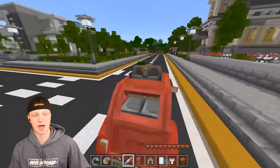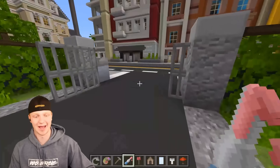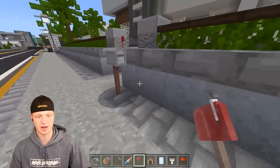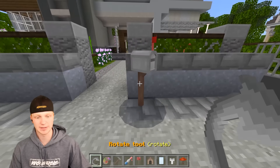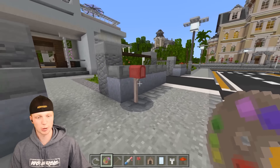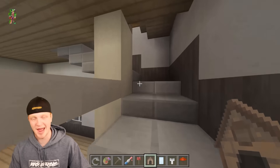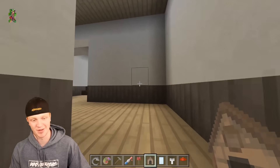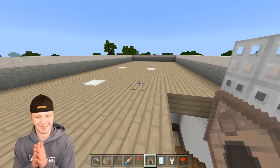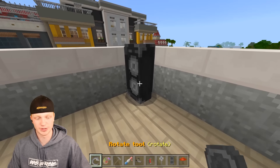Okay, home sweet home! First off I've got this mailbox that I want to place - we'll rotate this and paint it. I'll go with red - it stands out, the mail lady won't miss it. Now I'm going to head straight upstairs to the gym and to the patio because that's my favorite part I want to decorate right now. Let's get this gym set up - first off, speakers need to go in pretty much all the corners.